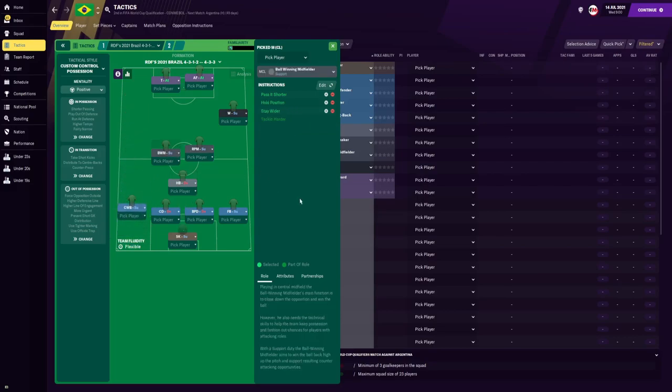In central midfield, we do have a ball-winning midfielder on the left side trying to get that Fred role. He's going to be a ball-winning midfielder, but he's going to be passing it shorter to retain possession, also holding his position so he's not roaming or getting further forward. He is going to be staying wider, trying to stay in this channel. So when Brazil's defence line pushes up, I don't want the ball-winning midfielder also to be pressing up — I just want him to stay around this position in central midfield, slightly to the left-hand side covering the complete wing back.